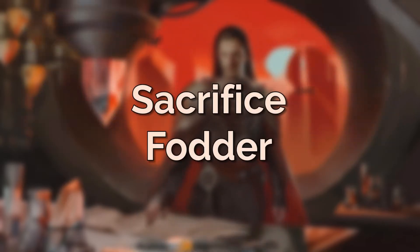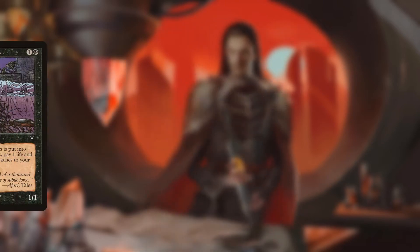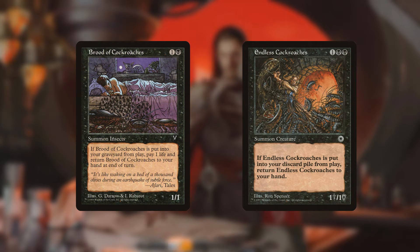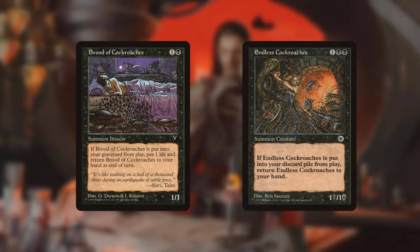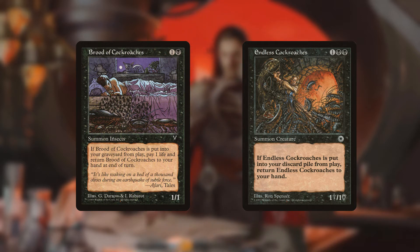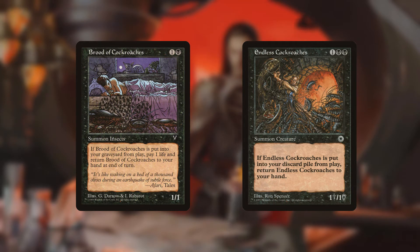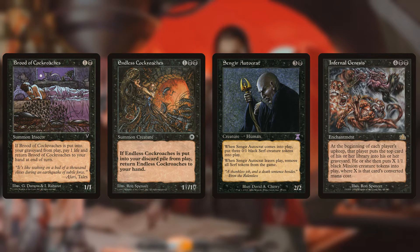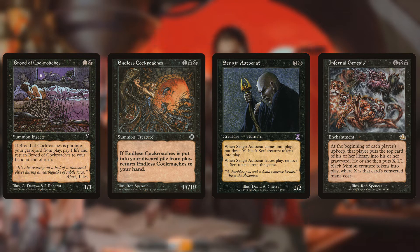With all these sacrifice outlets we need creatures to sacrifice, so we have token generators and recurrable creatures. Brood of Cockroaches and Endless Cockroaches both return to hand when they die, giving an endless supply to sacrifice. Brood is restricted to once per turn, but at two mana that's a good rate, while Endless Cockroaches can be used over and over in a single turn — great for the end game. We also have Sengir Autocrat, who makes 3 Serf tokens on entry, and Infernal Genesis, which lets every player mill a card and make minion tokens.